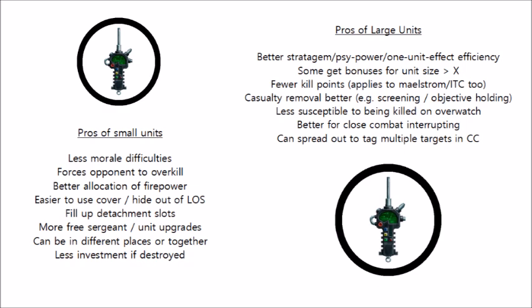This also works for brigades - you'll fill out all the slots a lot more easily if you take small units as opposed to big units. Small squads often get additional bonuses such as a free squad sergeant upgrade, which gives you an extra attack in close combat and more options for wargear like a storm bolter. This also works for other unit upgrades - for example, intercessors' auxiliary grenade launchers mean that with two small squads you can fire two grenade launchers. Grenades themselves are another bonus, as two squads can throw two grenades if needed whereas a big squad could only throw one.